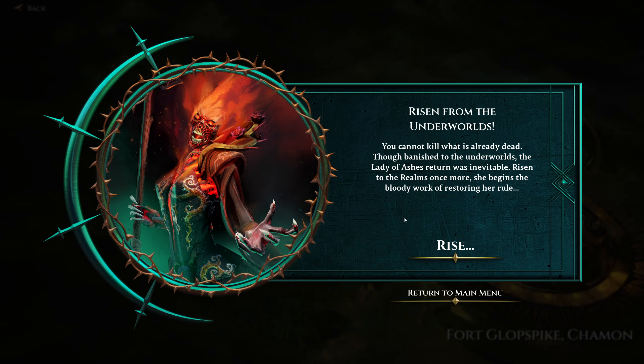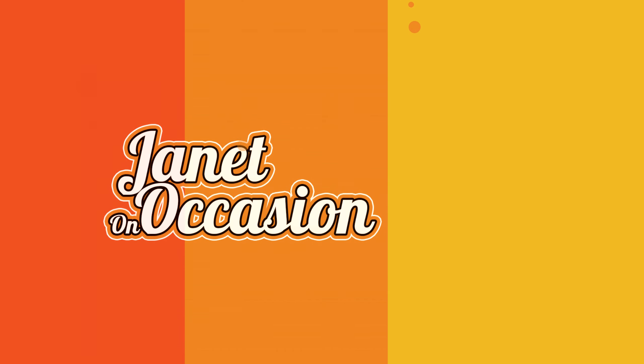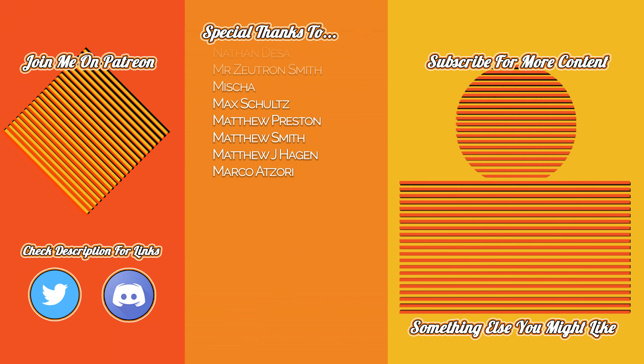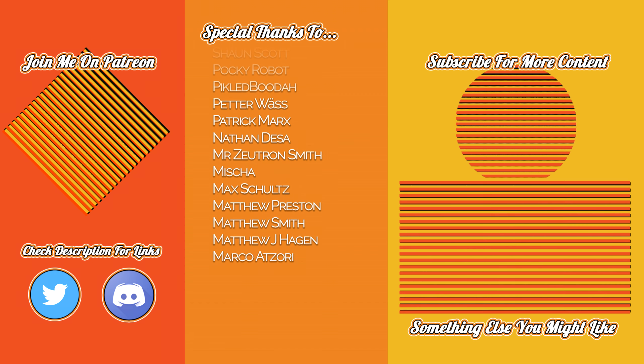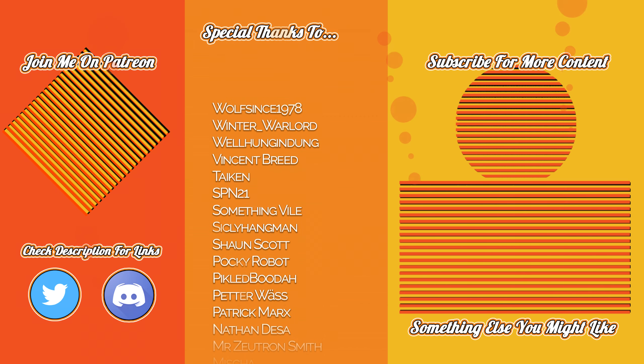Risen from the underworld — you cannot kill what is already dead. Though banished to the underworld, the Lady of Ash's return was inevitable. Risen to the realms once more, she begins the bloody work of restoring her rule. Alright, well, cool. Later then. So I'm not going to try this again — I'm not going to make the same campaign again, because that'd be boring. I might do Nurgle. Might just call it honestly. I'll keep you posted. So anyway guys, if you enjoyed this, please do comment, like, and subscribe. And I'll see you in the next one. Take care, guys.